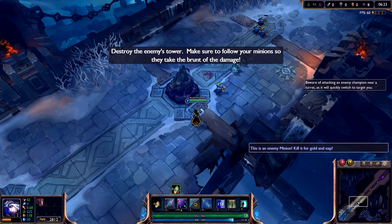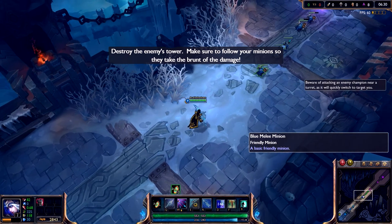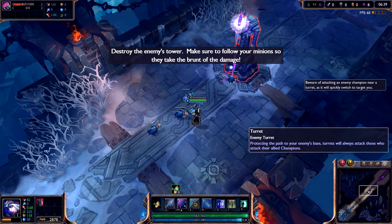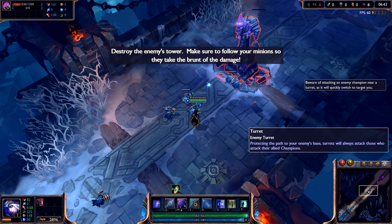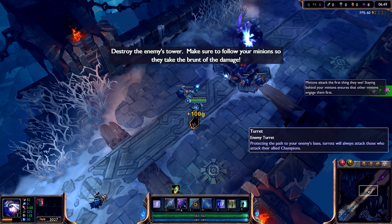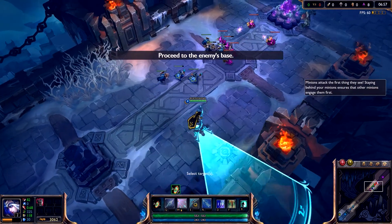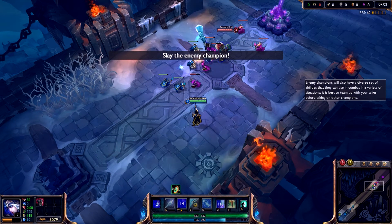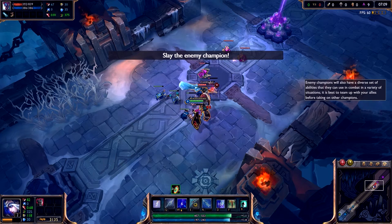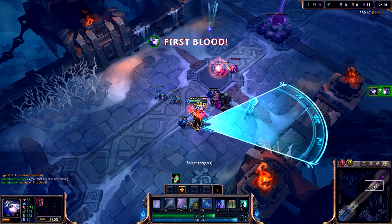You've turned the tide of battle to your favor. Press forward to bring the fight to the enemy. Remember to use your minions to your advantage. It's an enemy champion — a champion is a much greater threat than a minion. Champions are most often controlled by another player. My aim is steady. You're on your way to becoming a legend.